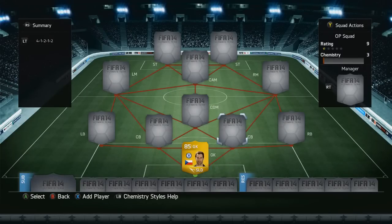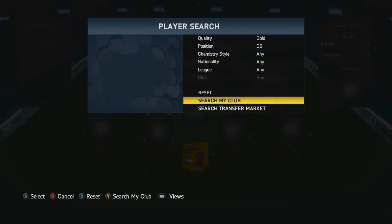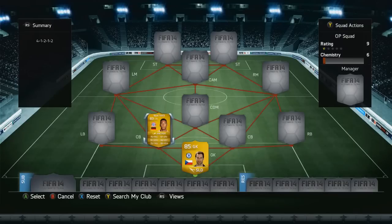And in goal, funny enough, we do have Petr Cech — the overpowered Chelsea goalkeeper with the helmet on. And on the left center back position...